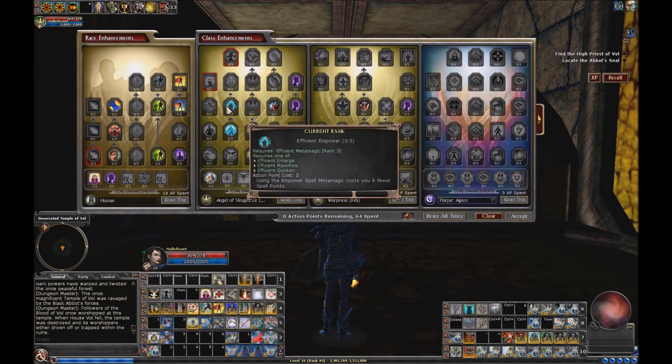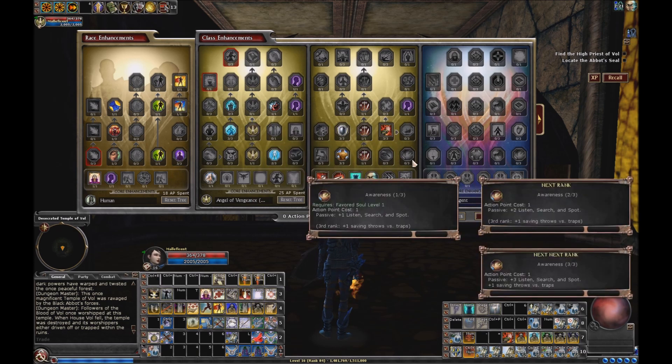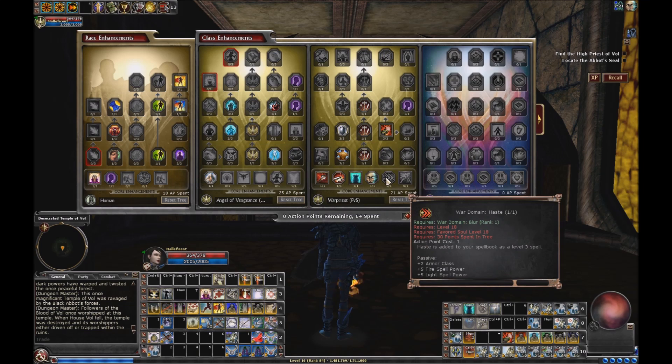For enhancements — last video as I mentioned, I took Efficient Metamagic and Power. I don't normally do this, but I'm so mana starved that I did. I also took the Mental Toughness and Improved Mental Toughness feats — I didn't want to have to take those, but I really need the mana. Once I get to level 18, I'll redo things so that I can get Haste, which is going to be super awesome. That's one of the things I really like about the Favored Soul: you get Blur, you get Haste, and then as a human you get Greater Heroism. So you get all those traditionally arcane spells that you can cast — that's pretty cool.